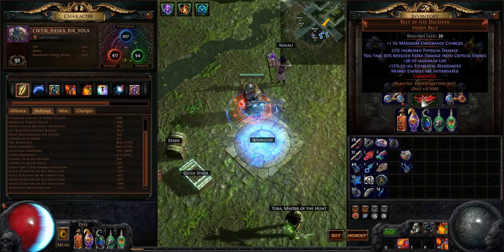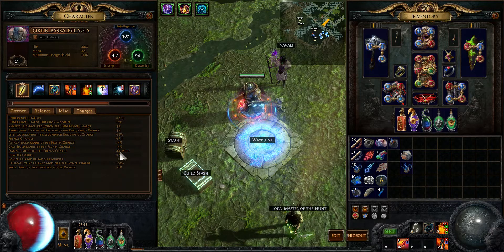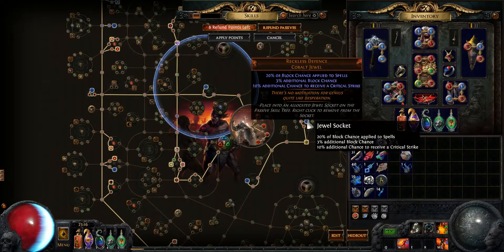With Belt of the Deceiver, I got one more maximum endurance charge and one more maximum endurance charge here as well. I have a total of ten endurance charges and five power charges. I got enough energy shield — one thousand eight hundred. I used seven Reckless Defense jewels, so I have an additional 60 or 70 bonus critical strike chance received from monsters.